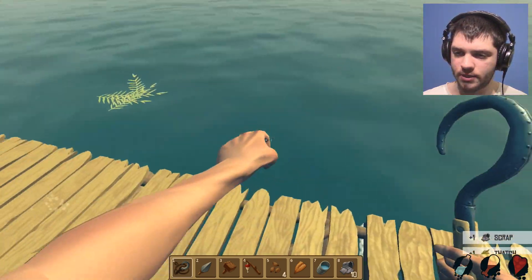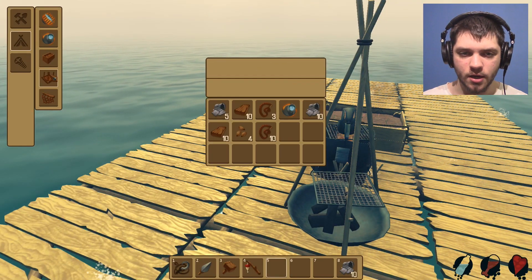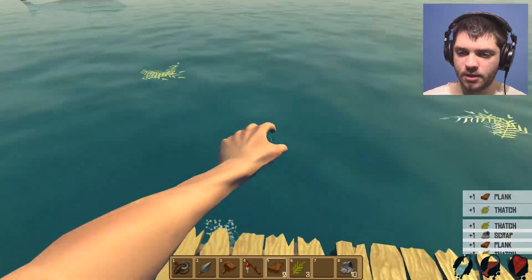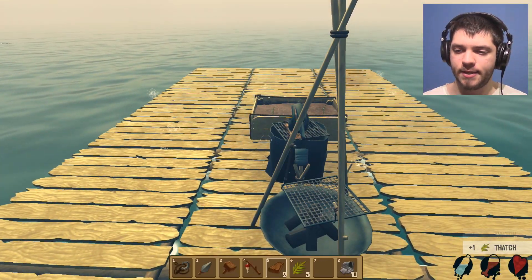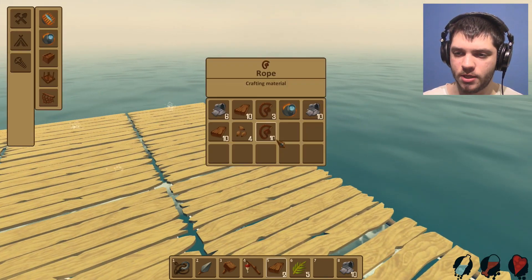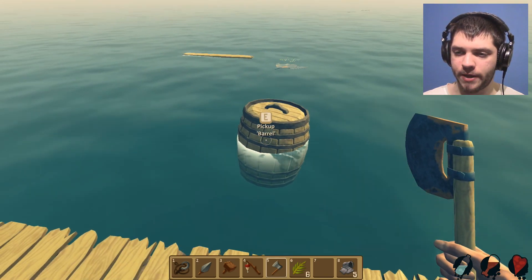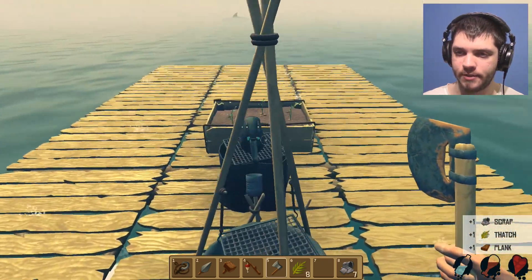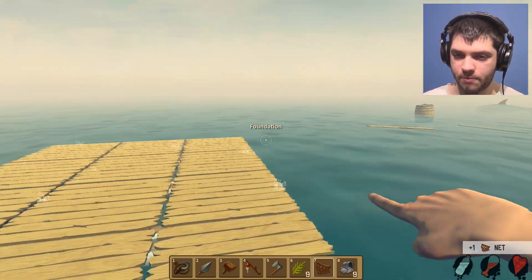I don't really know what to do next — I'm just gonna expand the base. I could use storage but I can't find any items that give me storage. I assume there are upgrades because you can build stairs and stuff but I don't know how to get that yet. I'm gonna build an axe so I can chop the bastard and maybe get some shark meat. Let's build the net and see what happens.